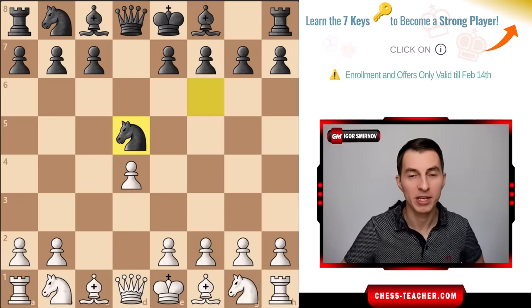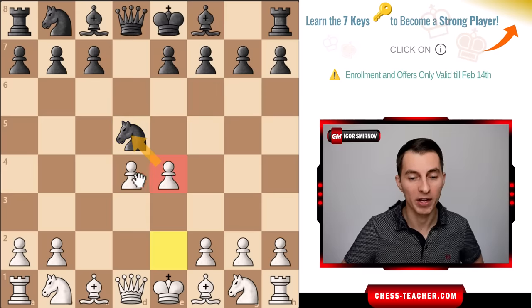If black captures with the knight, we get the same outcome - white plays pawn e4, chases the knight away, grabs the center, and reaches this ideal central position with more space. Black has to waste time retreating the knight and white plays knight c3. In reality, after black plays knight f6, white usually misses the opportunity and continues with knight c3 instead. The correct move is pawn takes d5 - much better for white - followed by e4, grabbing the center and chasing the knight, reaching a very dominant position.